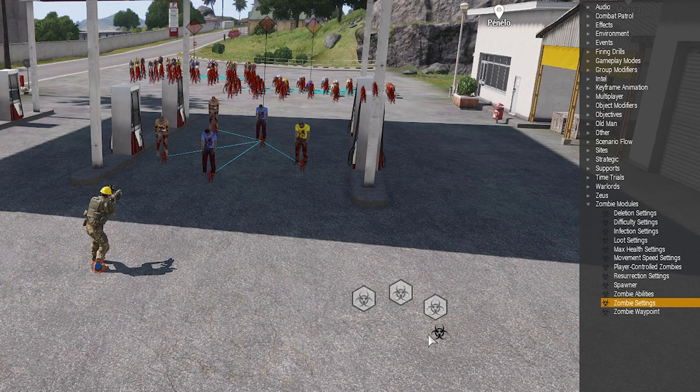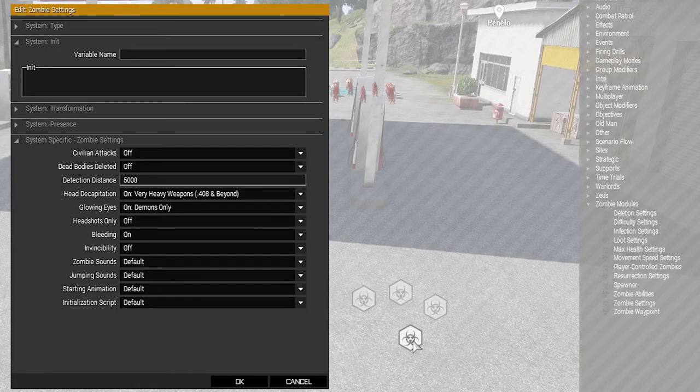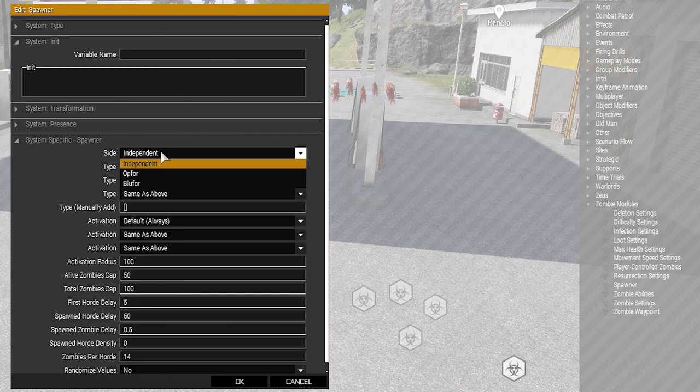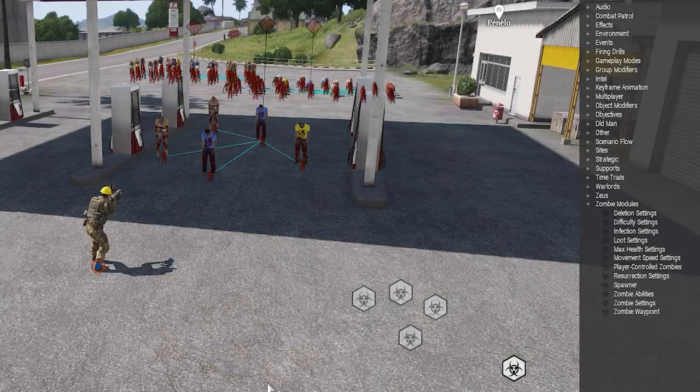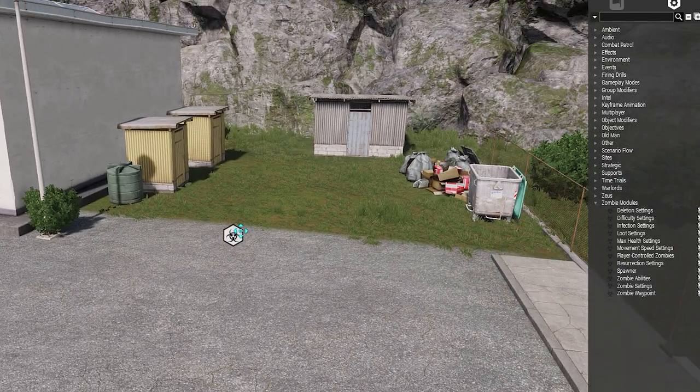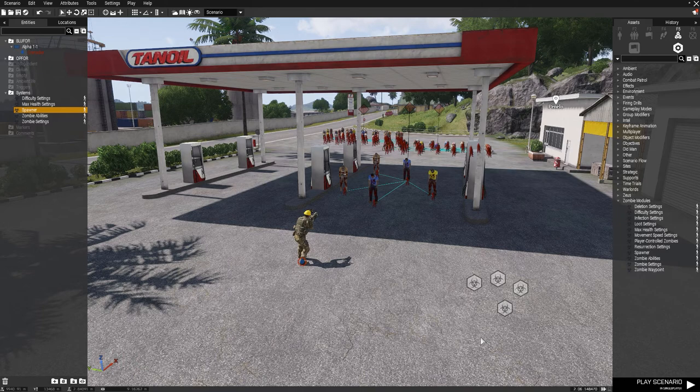Zombie Settings makes it possible for the zombies to attack civilians. Finally, the Spawner module. It's just as its name implies, a zombie spawner. Double click it and change the settings to whatever you want. Let's put the spawner here on the grass. Now let's play this scenario and see what happens.